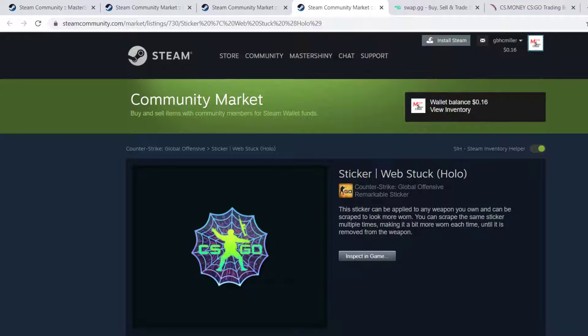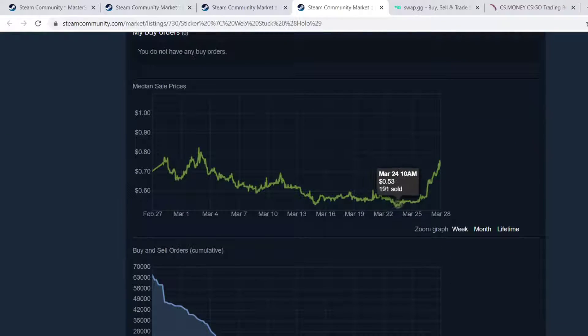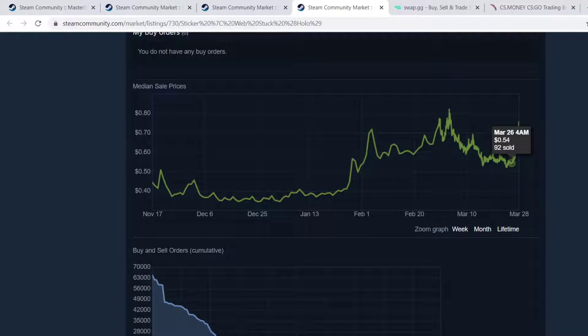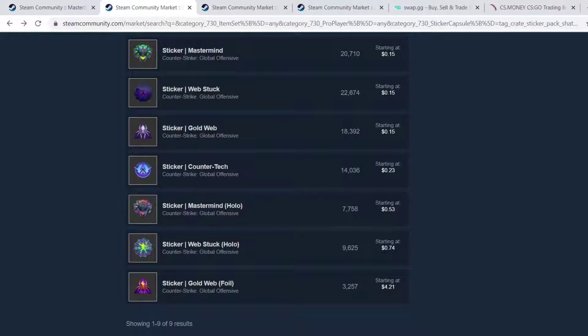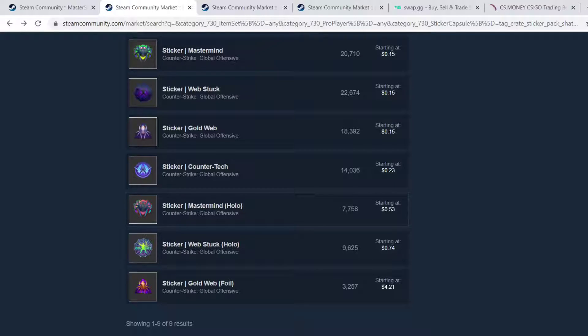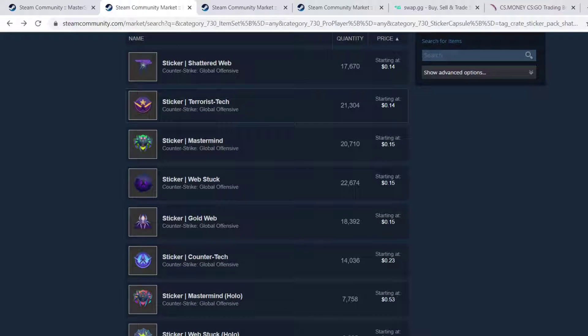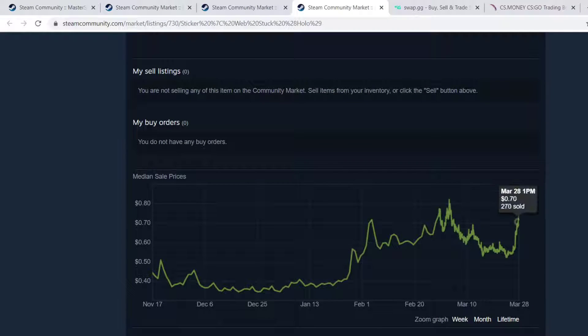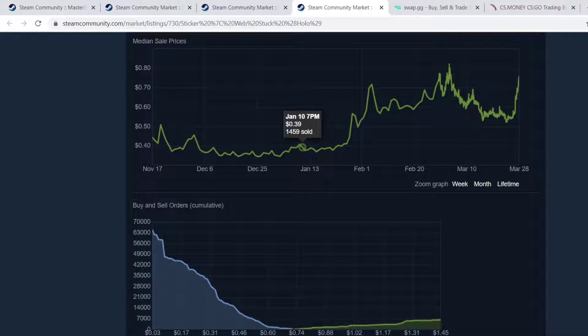Same with the hollows. The hollows also have seen this jump where they were at $0.50, $0.60, and now they're starting to climb. Now with hollows, you do have to be a little bit more careful about investing. It might sound a little stupid, but you've got to diversify which stickers you're going into. Because there's a small chance that one of these stickers may crash — a very small chance, don't need to be too worried about it. But make sure you're not putting everything into one sticker.